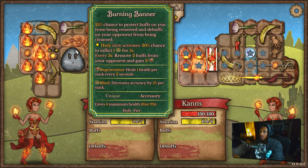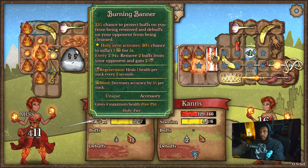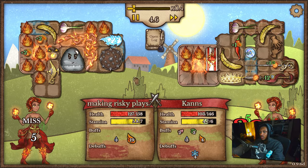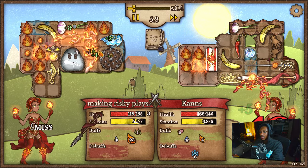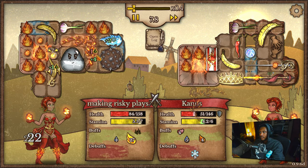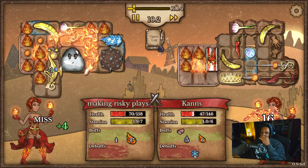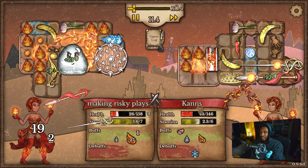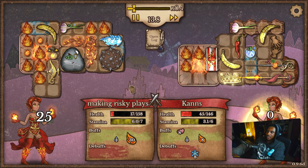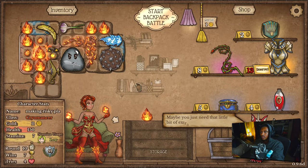Burning banner on a fencing rapier — this is going to be scary, especially because burning banner removes two buffs from us, which more than likely is going to remove the mana. That means we have to generate the mana back, which is going to be annoying. We're getting close — they're gonna proc the crown. Yeah, that's game right there. One more hit and we're dead. Good game though — that was a good game.